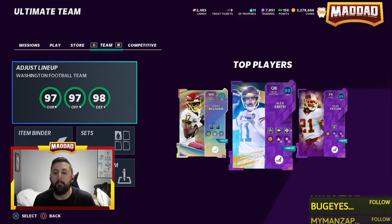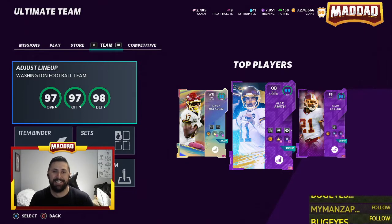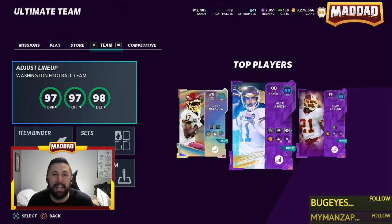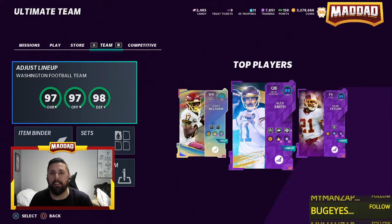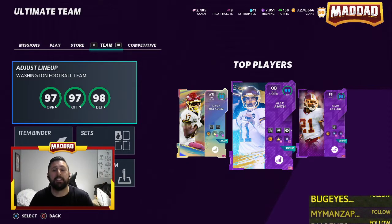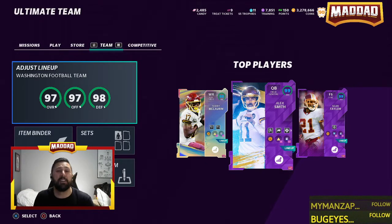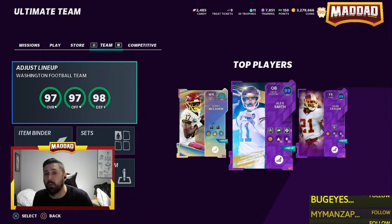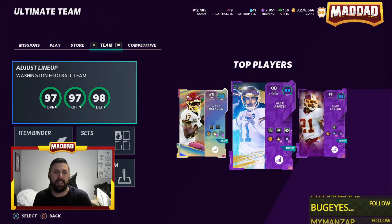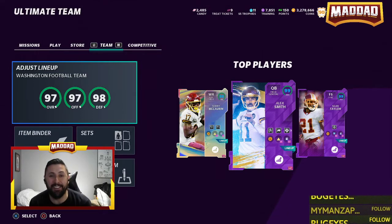What's going on y'all, Mad Dad is back in Madden to talk about Madden. You guys have been waiting for this - it's the updated best Washington football themed team in Madden. Thank you all for watching, I hope you guys are having a great day and great week. That's not an April Fool's joke this April month.